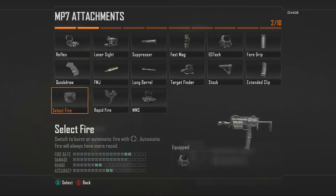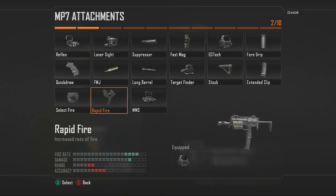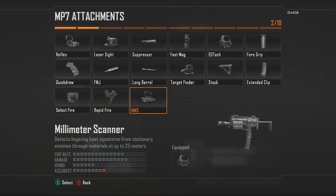Rapid Fire I don't recommend for any gun on its own, because it's definitely going to make you shoot into the sky unless you also have a Foregrip on. The MMS Sight is a really cool option — it shoots out a radar pulse and lets you see enemies behind walls, so you can spot players sitting inside houses. It's really good on Nuketown for seeing behind the buses.